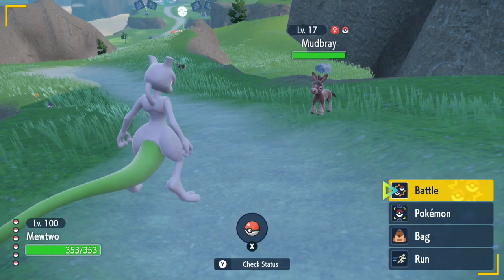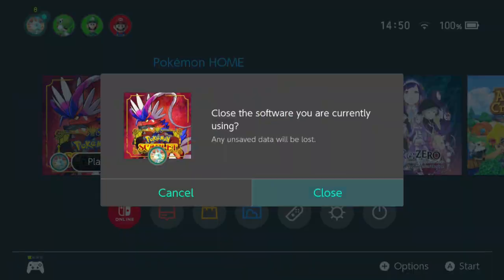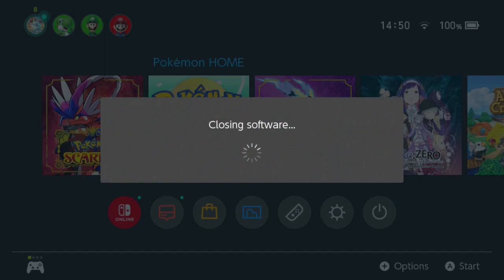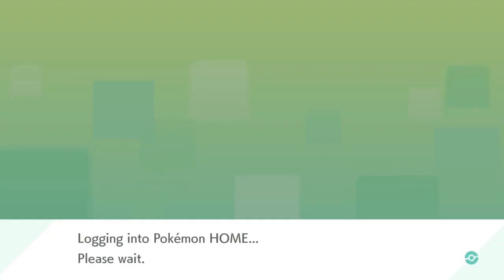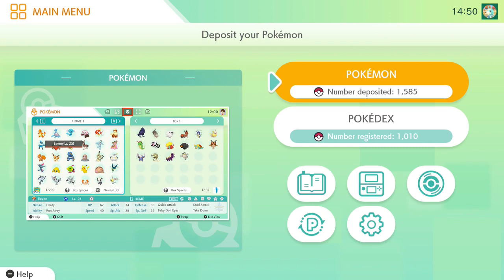Now I'm going to show you how to move things from Scarlet and Violet into Pokémon HOME. Make sure you are updated to the game. You don't even need to be actively playing Scarlet and Violet — if you no longer have it for some reason, that's okay, because through your save you can transfer from your Scarlet and Violet save to Pokémon HOME without even touching the game. So if you finished it and sold it but want to put your team into HOME, you can do that.